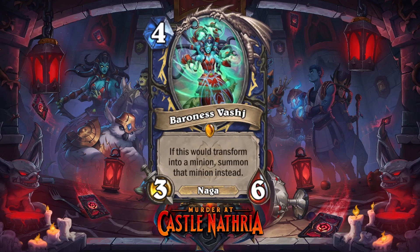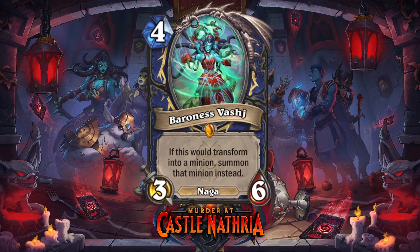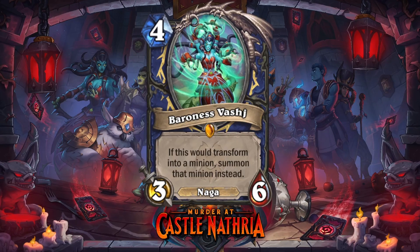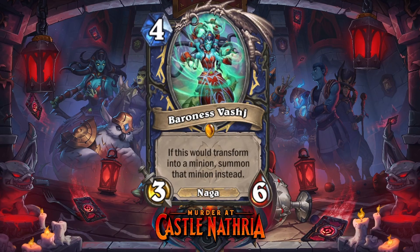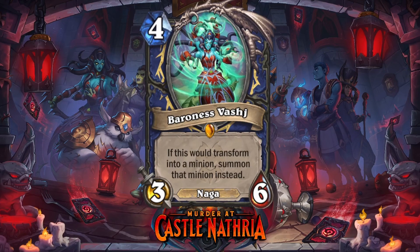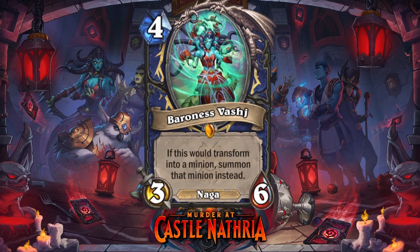It's Baroness Vajj — 4-mana 3/6 Naga Legendary for Shaman — with the text: if this would transform into a minion, summon that minion instead. This is the first Evolve synergy card, and this effect is really, really good. Do you remember Unstable Evolution? One mana spell — transform a friendly minion into a random minion that costs one more, with basically Echo. If you make her stick, you can pump out random 5-drops for one mana until you run out of mana or board space — that's amazing. You can run both of those cards in duels. Imagine you just Evolve a 3-drop into her — that would be hilarious. And there will be more synergy for this in this set.